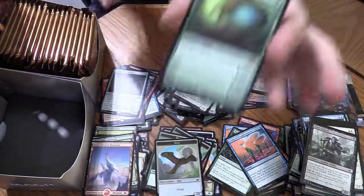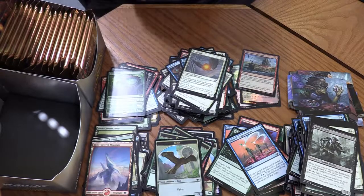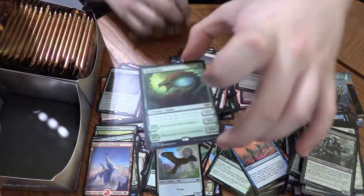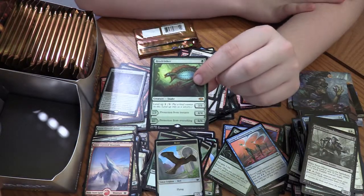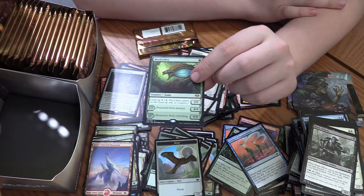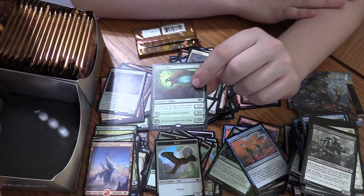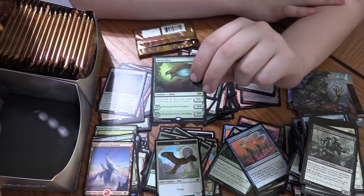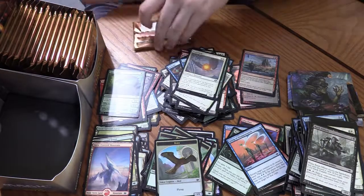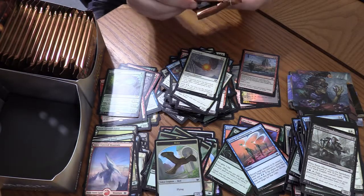Hexdrinker! That's a Jund card, everyone likes Jund. For a green you get a 2/1 with Level Up. When you get to level 3-7 it has protection from instants. And when you get to level 8 it has protection from everything and just turns into a 6/6. This set really helped Jund become really good — well, Jund was always good.